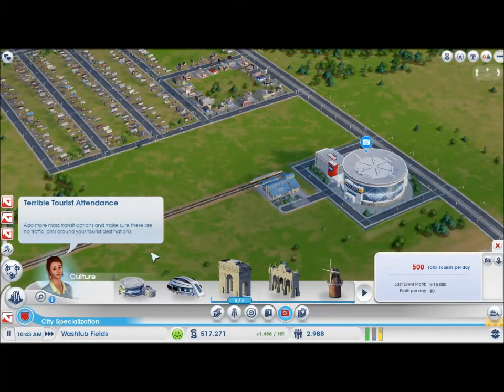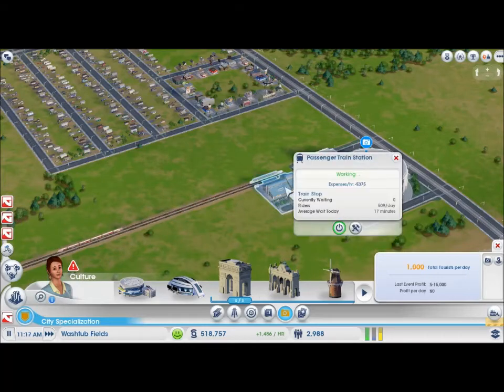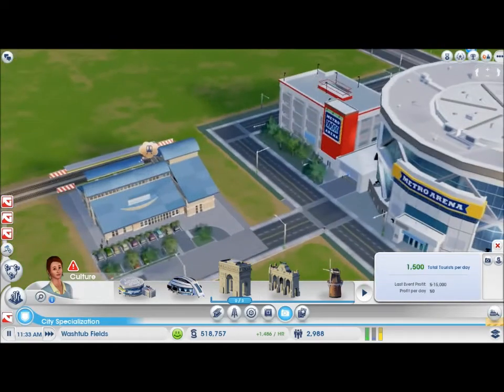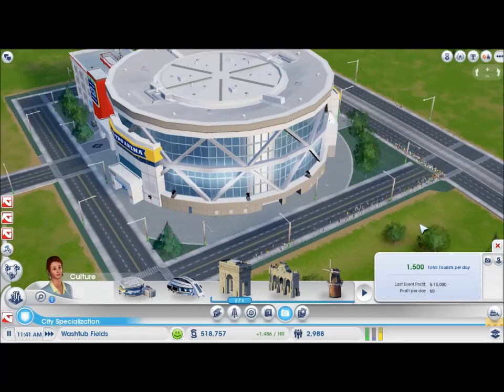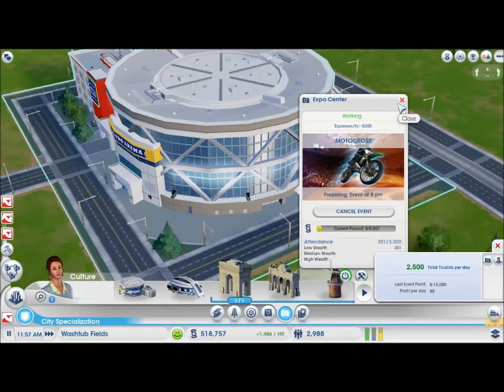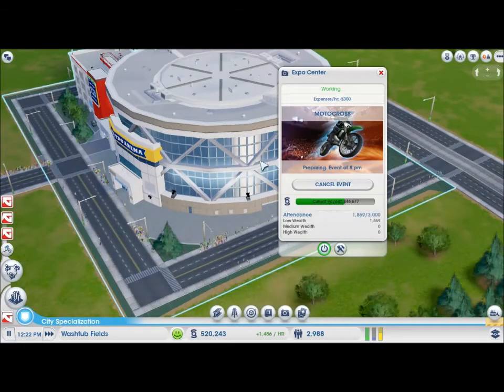What's going on here? Add more mass transit options and make sure there are no traffic jams around tourist destinations. Let's zoom in and have a look at where our little sims are going. I see that I built it at the wrong side, but the attendance is going to rise. This is brilliant — I never expected this. This is absolutely fantastic — it's going to be a sellout. I never expected this for a city as tiny as ours.